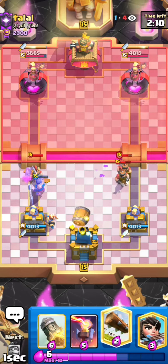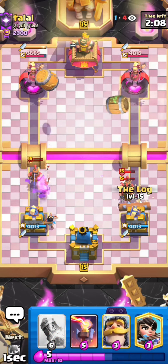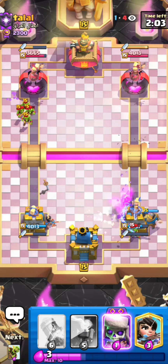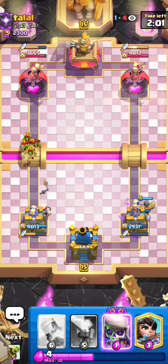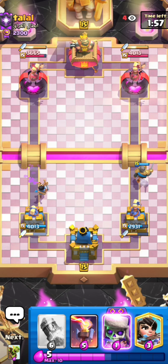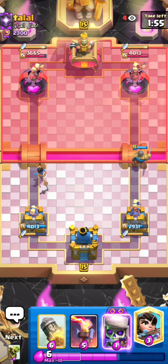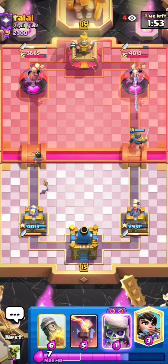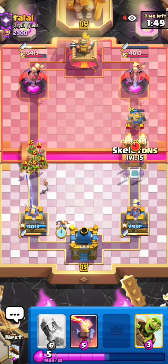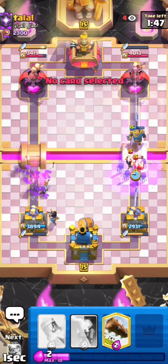I'll just go for my electro spirit and skeletons. I kind of have to log that. I could have gone for my goblin barrel on defense, but that's so unlucky with the timing — I log the recruits and at the same moment he goes for the goblin barrel. I really didn't know that he had the goblin barrel; I knew he could have it but didn't expect it because it's really not that great in the current meta.